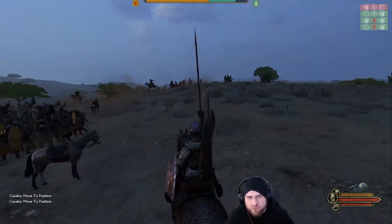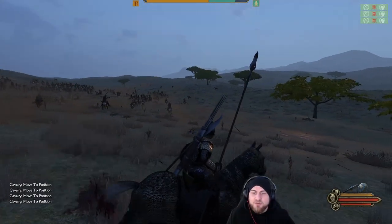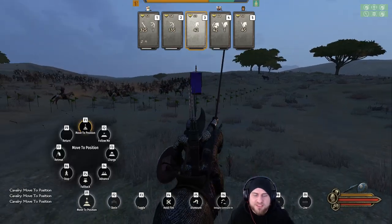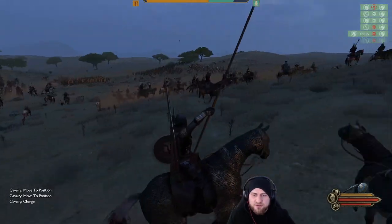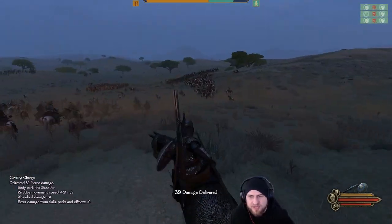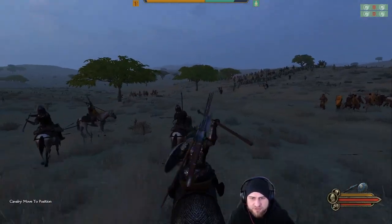If you do not want to micro-manage that much you can also use the follow-me command. The reason I'm not using it is that you can use the same strategy even if you are not on a horse — if you are an infantry character you can still use the same approach. You just need to make sure your cavalry is close to the horse archers before using the attack command, to ensure your cavalry is actually engaging them and not suddenly turning back to attack infantry.